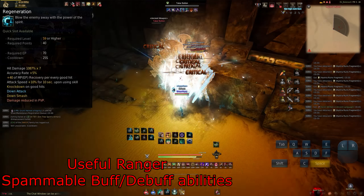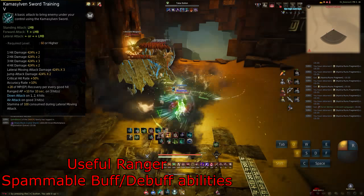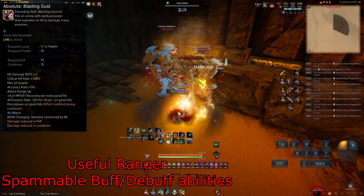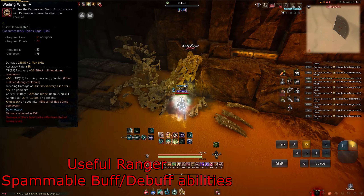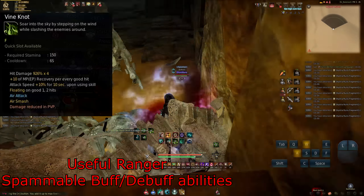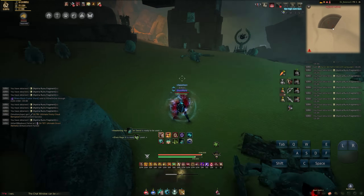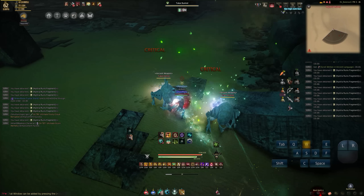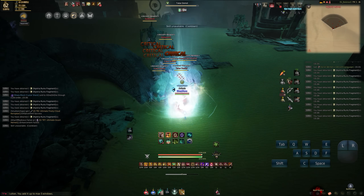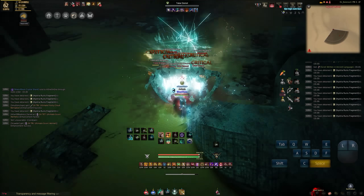You'll also see that I use all my debuff skills on most packs. I summon and group mobs together with Blasting Gusts to give them an evasion nerf, then I also use Wailing Wind on the mobs. Wailing Wind does a crit buff to myself and also gives negative 20 range DP against the mobs, which is actually more than Will of the Wind which only gives 12. You can see me pulling with Blasting Gusts — that's really important for ranger.